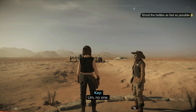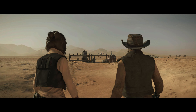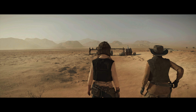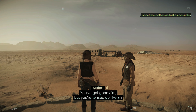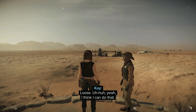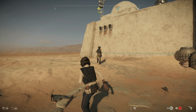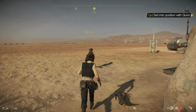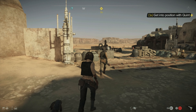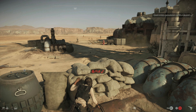Who taught you how to shoot? No one. Figures. Watch me. Watch her just go ting ting ting ting ting. You got good aim, but you tensed up like an amateur. You gotta stay loose in your shoulders — put some momentum into those arms. Loose? Yeah, I think I can do that. Sheriff! The Hutts are almost here! I guess we'll find out. Come on, get into position.